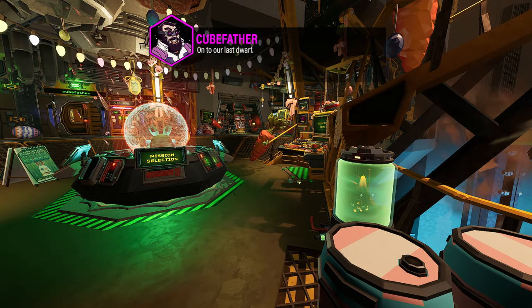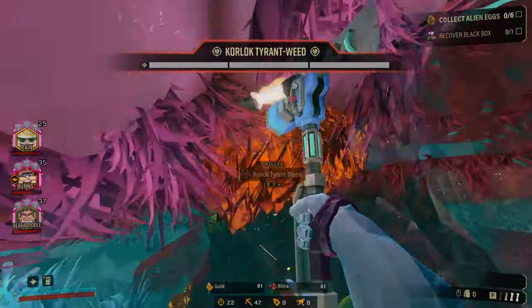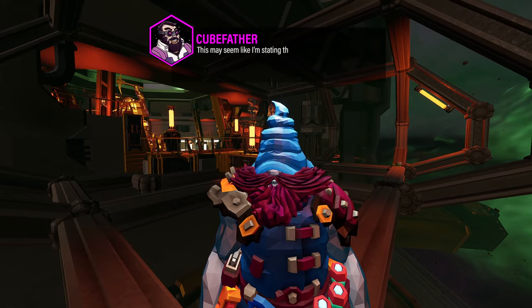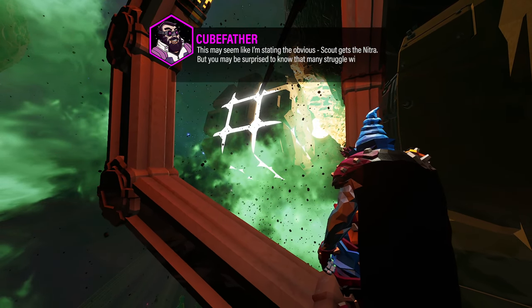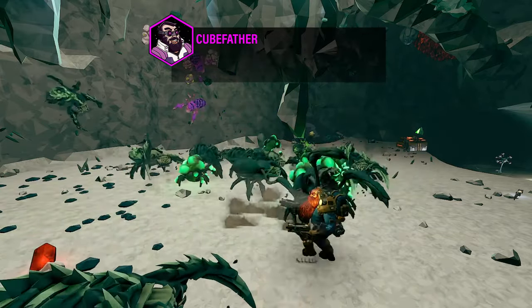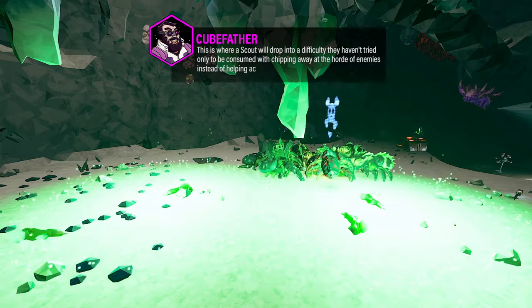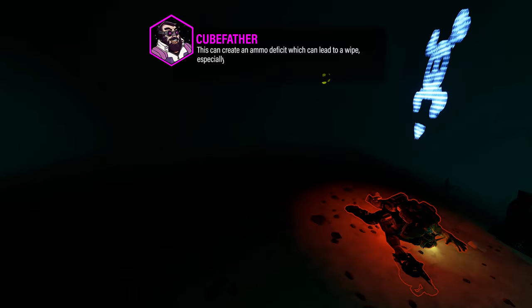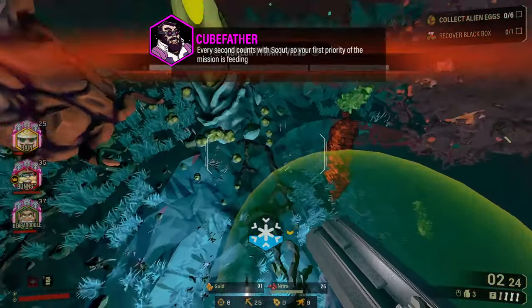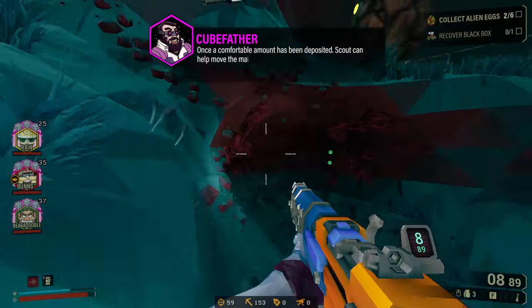Scout is the most Nitra-focused of the four classes. This may seem like I'm stating the obvious — Scout gets the Nitra — but you may be surprised to know that many struggle with this. What I've lovingly dubbed Battle Scouting is something I have come across a lot during my time in modded difficulty. This is where a Scout will drop into a difficulty they haven't tried, only to be consumed with chipping away at the horde of enemies instead of helping acquire Nitra for the team. This can create an ammo deficit which can lead to a wipe, especially if Scout goes down with minimal Nitra deposited. Every second counts with Scout, so your first priority of the mission is feeding your team Nitra. Once a comfortable amount has been deposited, Scout can help move the main objectives forward with Driller.